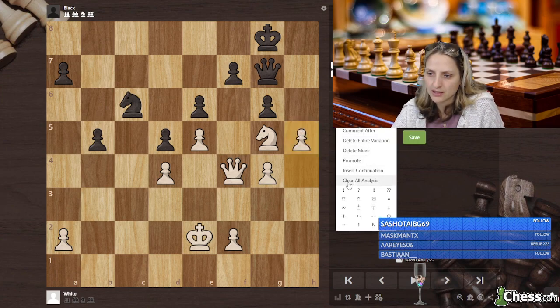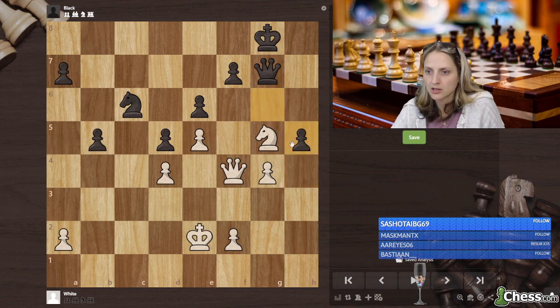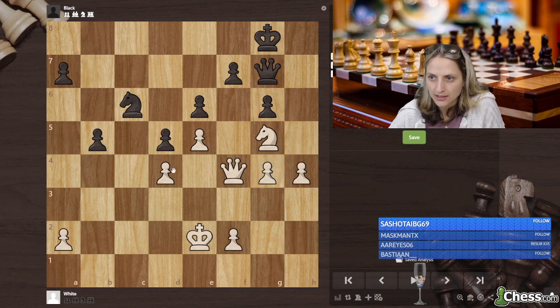I just simply push h5, but they said this is an error. So g takes, g takes, and then simply knight takes g, d4. He simply blundered like that instead of queen c1.